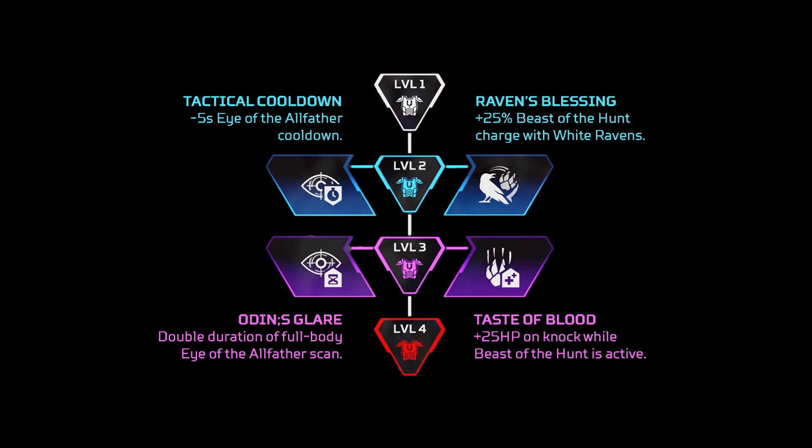For Bloodhound, the descriptions sound really good for the ones on the right-hand side, but they're actually pretty weak when you're actually playing them. So I would go for the left-hand side one for both — improving your tactical by reducing the cooldown, and doubling the duration of the actual scan as well. It'll essentially allow you to do what Bloodhound does best and scan people.